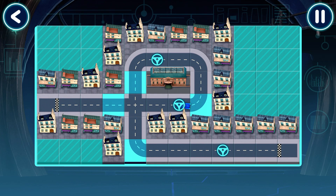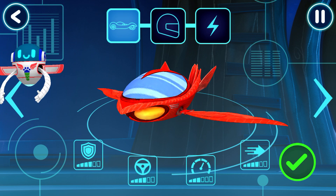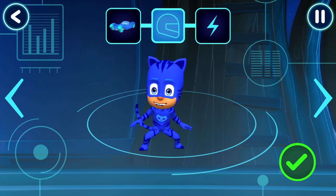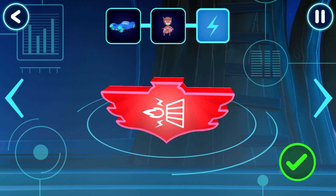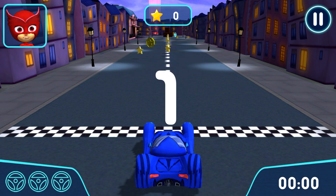Tap this button to test drive your track! Here we go! Great — your track works! Before we can try out our track, we need to choose a vehicle. Swipe to see more! Pick a driver! How would you like to power up your vehicle? Now let's go for a drive! Time to try out your track. Go!